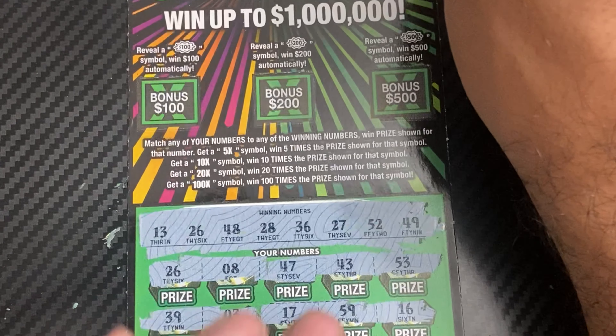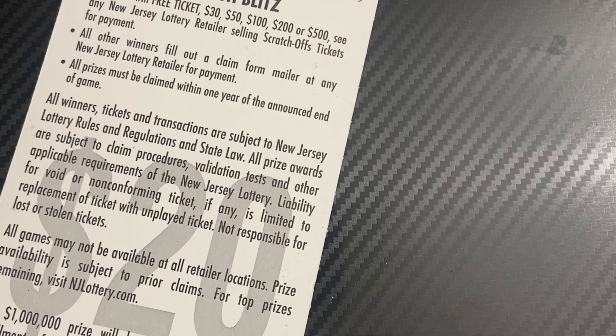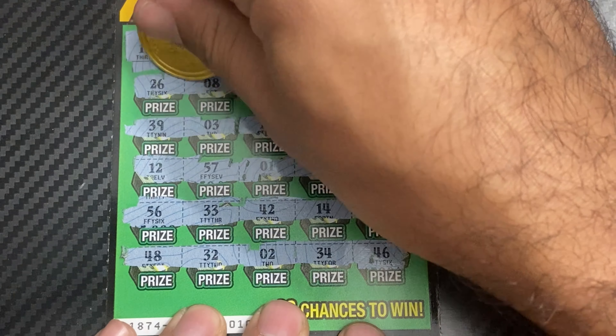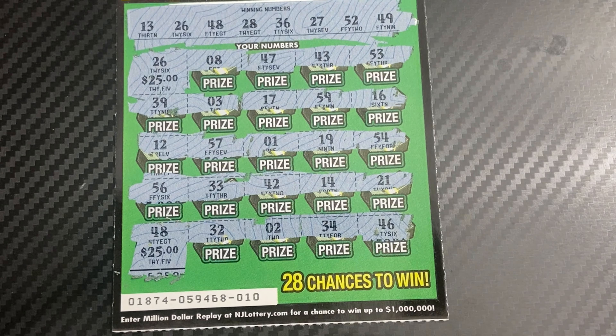Two matches — can we get bursts and go with that money? Bow and pot of gold symbols. With two matches, this is probably a minimum of $50. Under the 26 — $25 and $25. So a $50 winner! Nice win. That gives us a bigger profit.